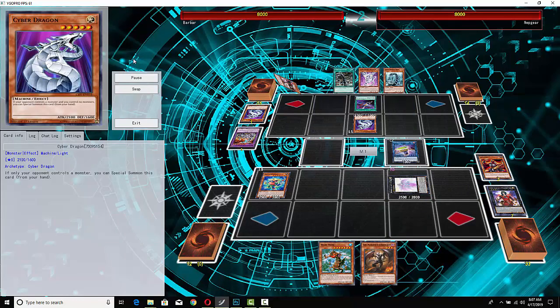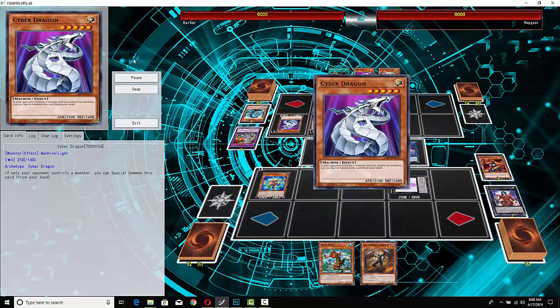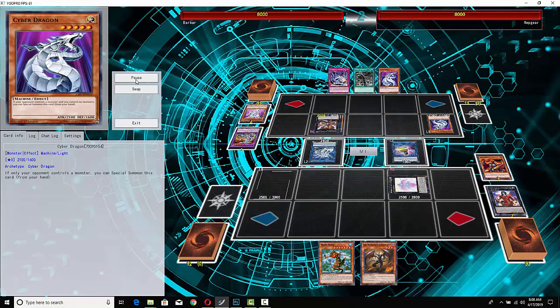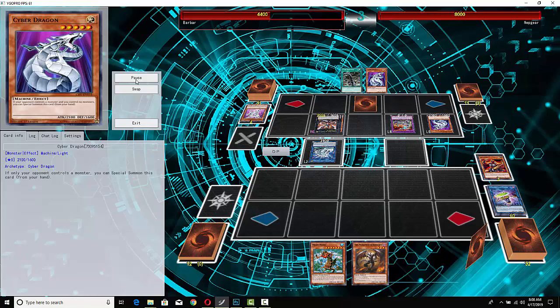It looks like he's trying to Farfa the Kamaratek away. He activates Cyber Emergency, Nashor hits the field, reborns a Cyber Dragon, and gets a search as well. This means he's almost certainly dropping Cyber Dragon Sieger, Nova, and Infinity this turn. He sucks up Block Dragon because he doesn't want to attack over it. He cranks Sieger up, negates the copy of Beatrice, attacks over Underclock, and this is just a good old-fashioned Cyber Dragon beatdown — this is exactly what this deck can do.